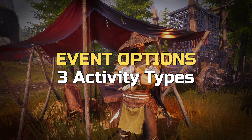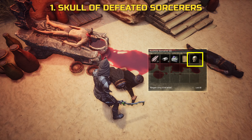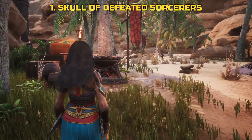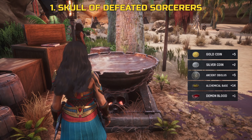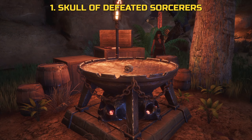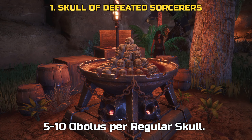There are three types of activities that can be completed. You can trade in the skull of any sorcerer you have killed, no matter the tier. The skull can be found in the dead sorcerer's inventory once defeated. By interacting with the tribute basin in any camp, you receive some Obelus as well as some resources. It's cool to see the skulls stacking up visually — expect mostly 5, but sometimes 10 Obelus.